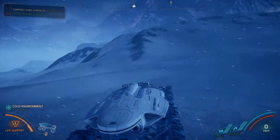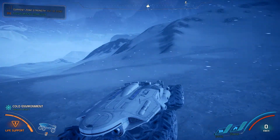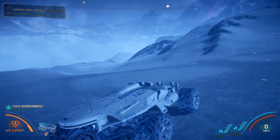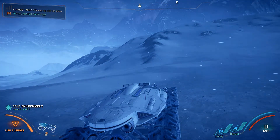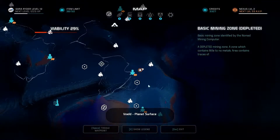Hey everybody, this is Ash for the Triple S League with a basic overview on mining zones and how to use them to extract resources while you're driving around the various planets you're going to visit in Mass Effect Andromeda. This is something you can do while you're just en route to various objectives — you'll find yourself coming across these mining zones and can poke around a bit and extract some resources that you can use later on down the road.